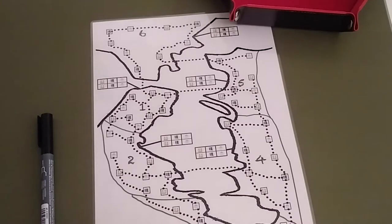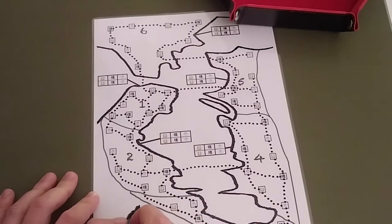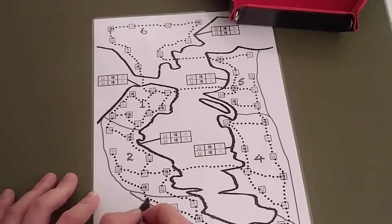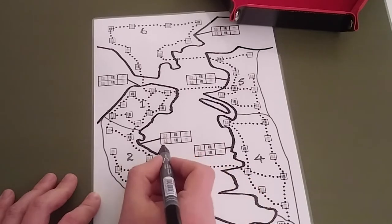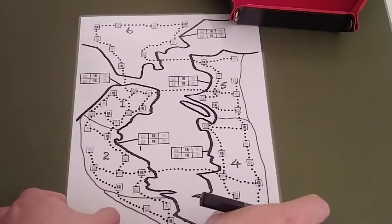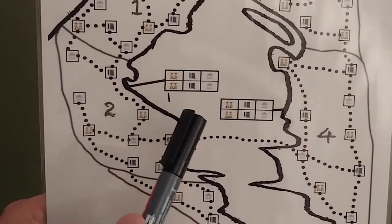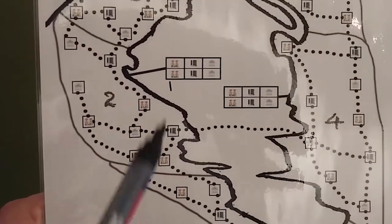When a player knows enough information to gain a clue — for example they know the number of the region and the type of clue they have — they mark it on their sheet at the highest level of freshness. So now the player knows that there is a level 1 freshness clue at a residential location in region 2.